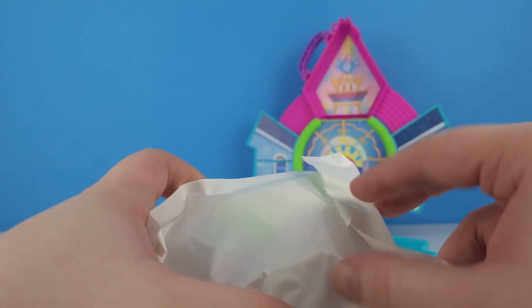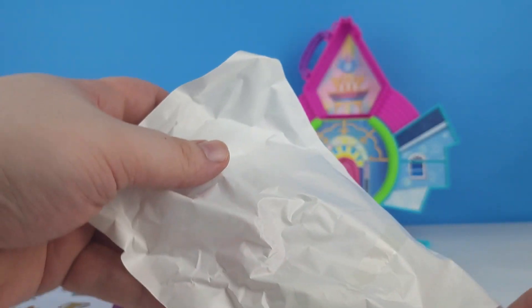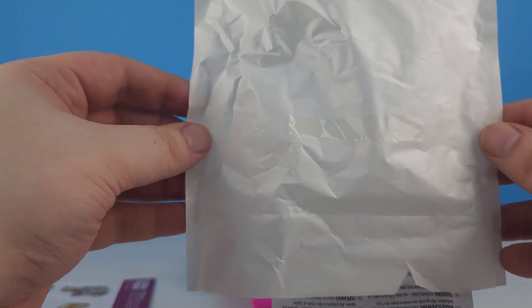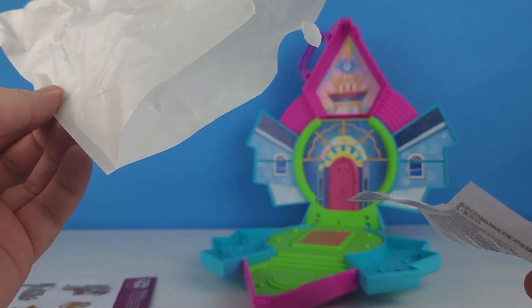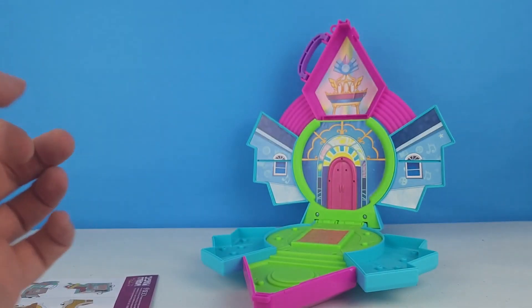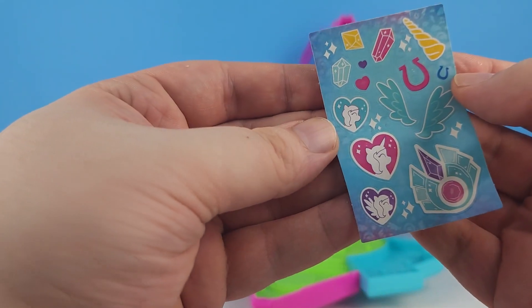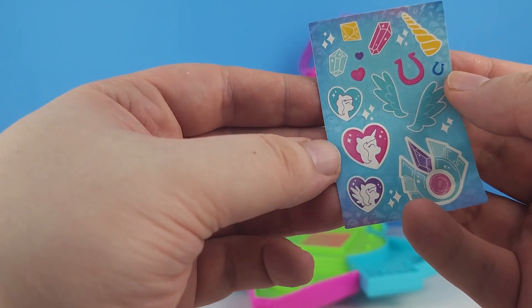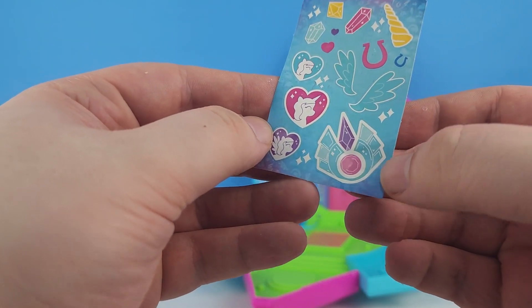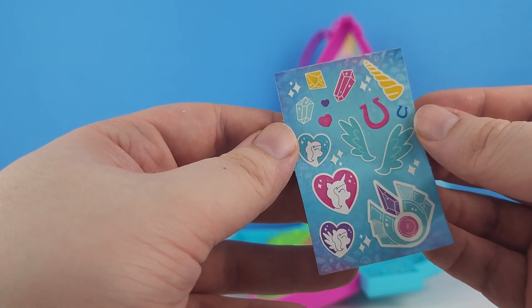Let's see what's in the other one. A billion and one itty bitties. Nothing else in the bag. We do get some stickers — earth pony, a unicorn, and a pegasus — the unity crystals. Some wings, horns, crystal horseshoes, hearts, and sparkles.